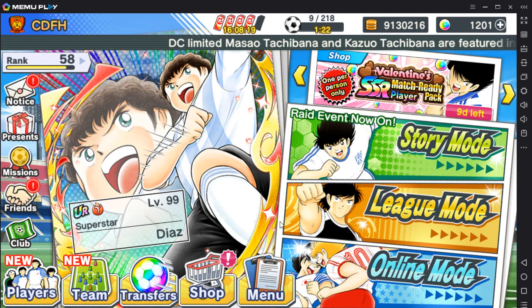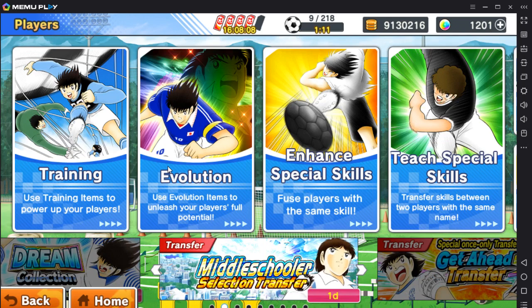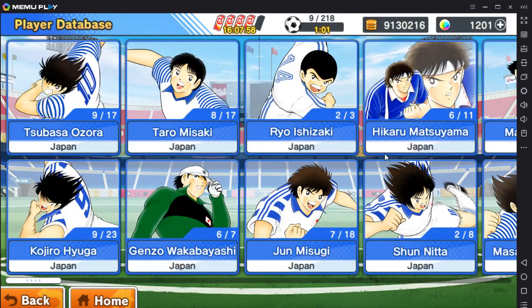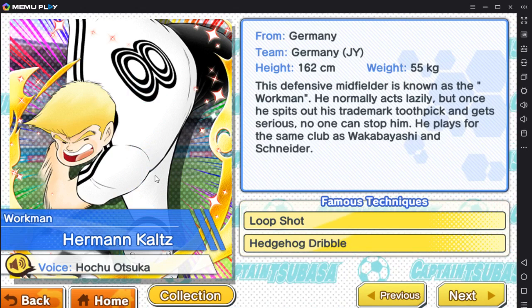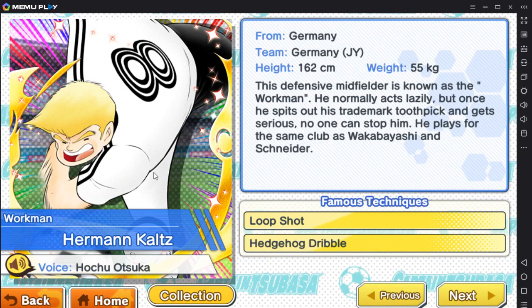My suggestion would be the SSR base Kaltz — K-A-L-T-Z. You want to get the SSR base one, not the SR one, because the rarity is higher and the stats are better. Stats are very important in this game. This Kaltz — Herman Clouds Kaltz — in my opinion is the best pull you can get from the free pull, because you're definitely going to use a defensive midfielder, and having one from the start is going to help you a lot.